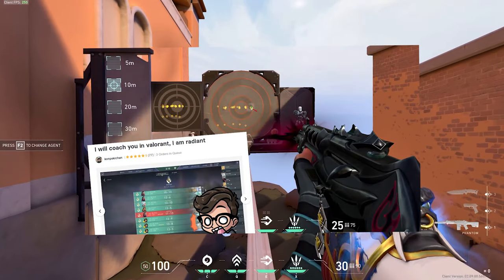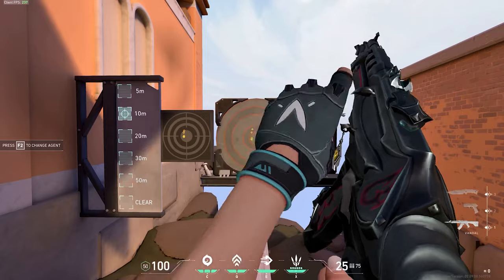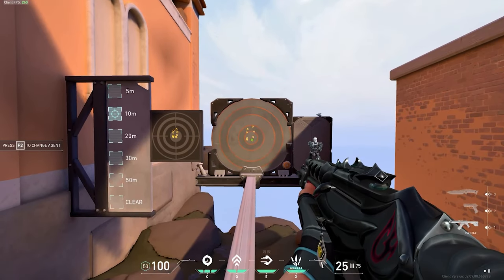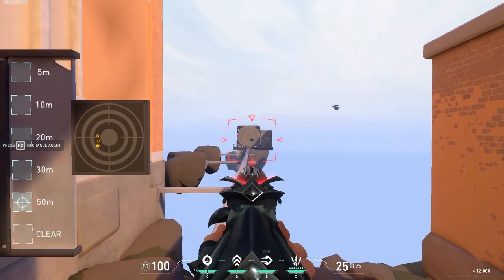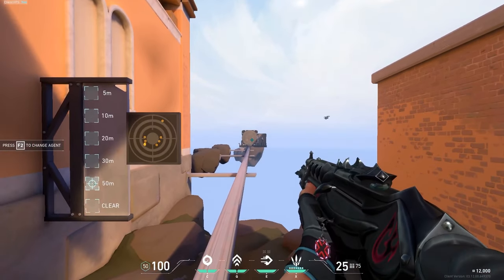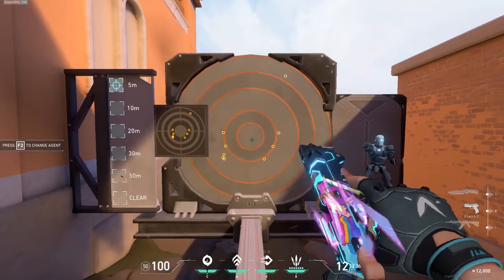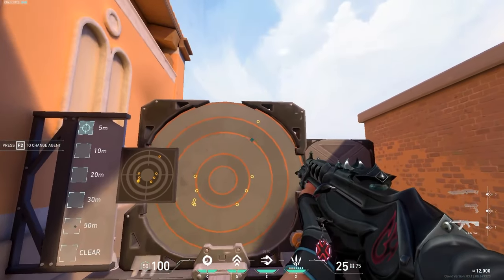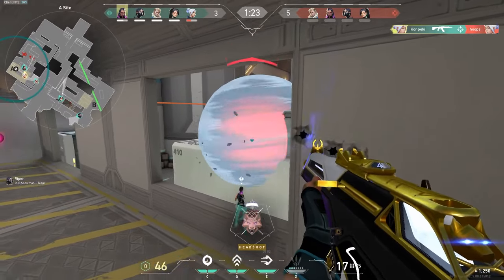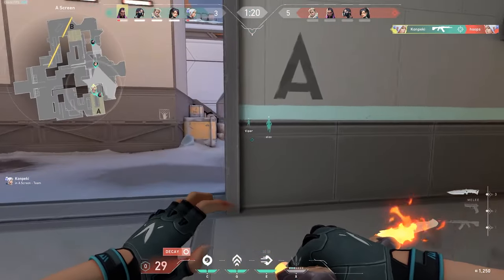If you saw my in-depth spray control guide, you'll know that bullets will always start to go up after you shoot your first bullet. Even though the second bullet looks like it doesn't go up that much in closer ranges, when you're burst firing at enemies in longer distances, the gap between the first bullet and the second bullet is drastically bigger. When you're so focused on hitting such a tiny target on your screen, it's easy to forget that you need to be pulling down on your mouse.